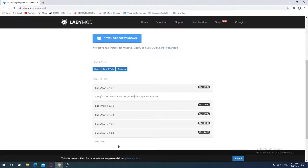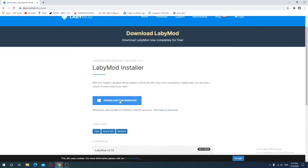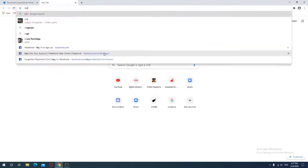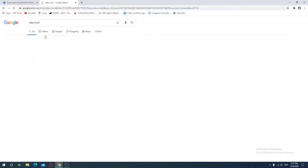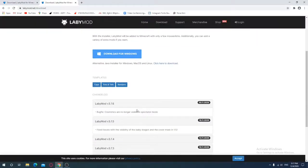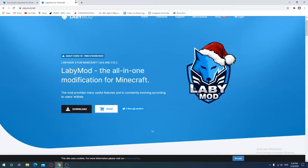Go to your Google or browser. Open Google and type 'Lobby Mode', then click the result — it's gonna open like this. Press download.